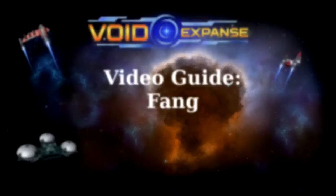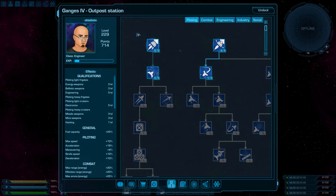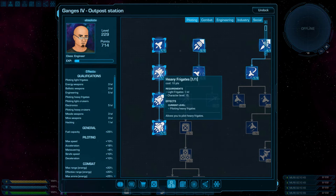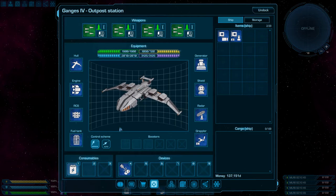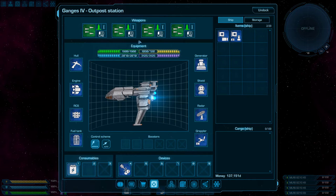Let's start our review with the lightest ship from this category, Fang. To pilot it, you will need to learn the piloting heavy frigate skill. Fang is a very fast and maneuverable missile frigate with 4 hardpoints allowing you to install tier 1 missile launchers.